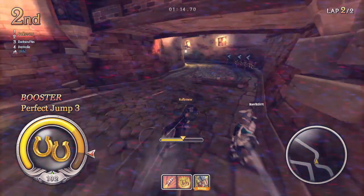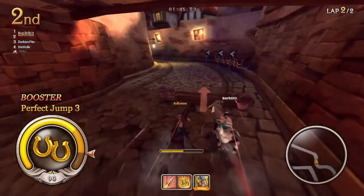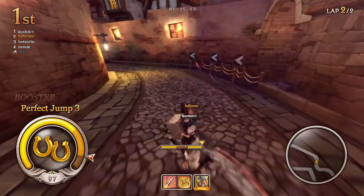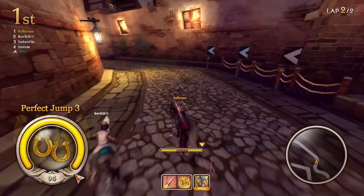At this second jump here I was actually quite well lined up to get a perfect jump, but because the other player was there I was pushed out of it and I only got a normal jump.